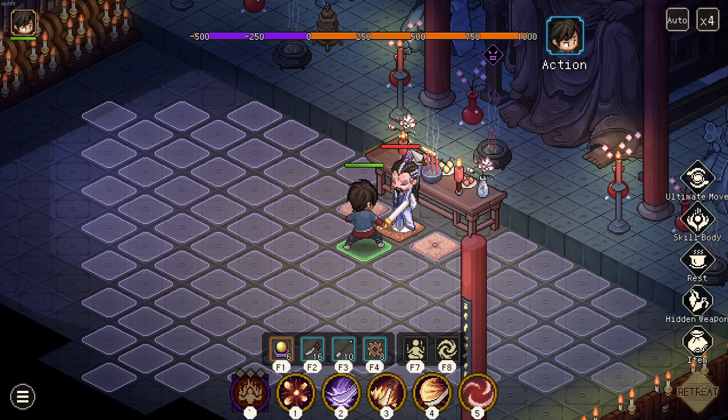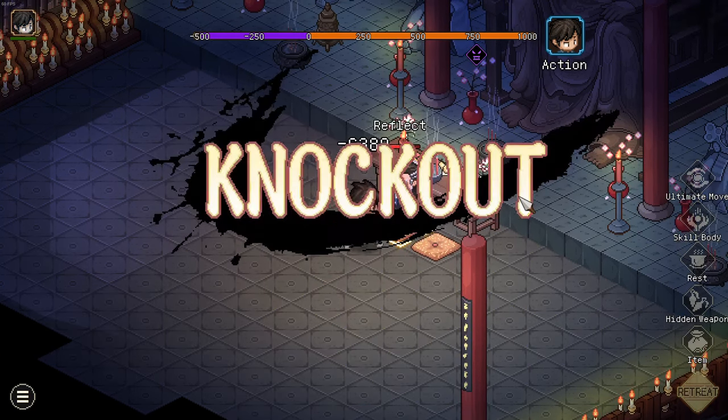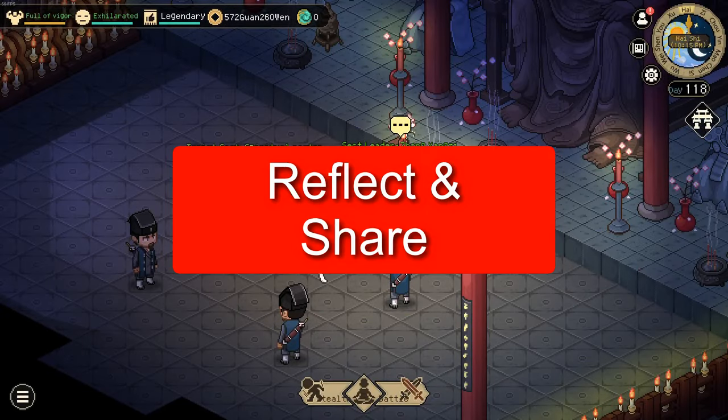Hey guys, has this situation ever happened to you? You are fighting an enemy, you use your skill and then you die, even though you were the one attacking. This is caused by a mechanic called Reflect and Shared. So let's get right into those mechanics.